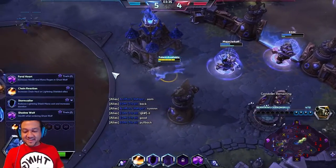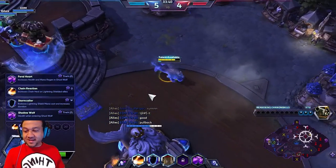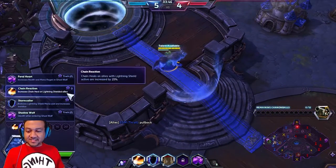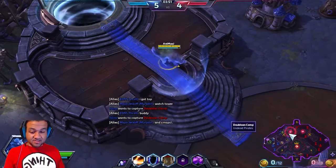So we are down to level 4. At level 4 we're gonna grab Chain Reaction. Chain Reaction gives increased Chain Heal when you heal somebody on the Lightning Shield. So you always wanna just try to make sure you throw the Lightning Shield out to show that help.